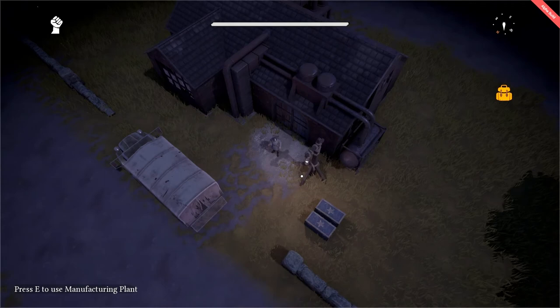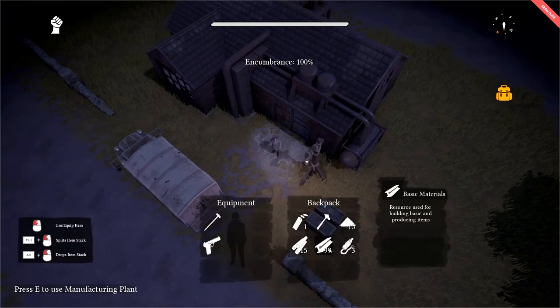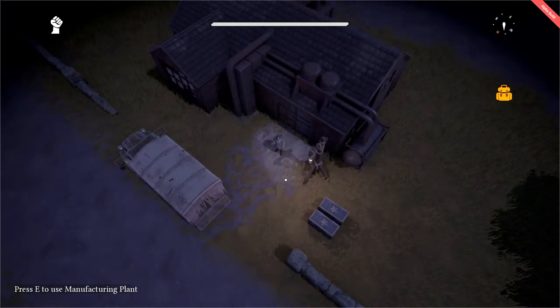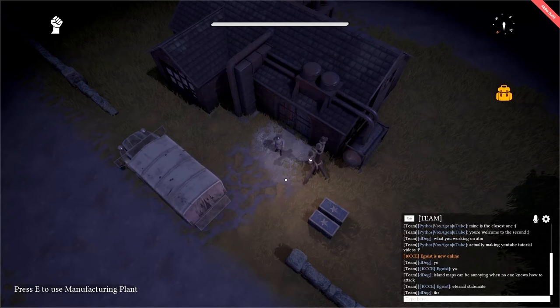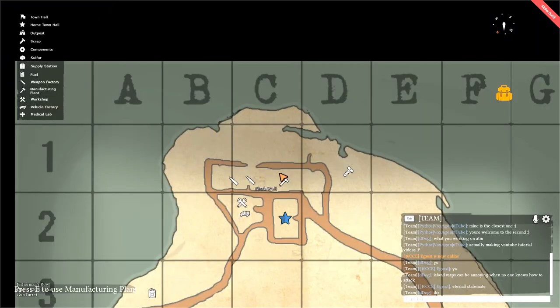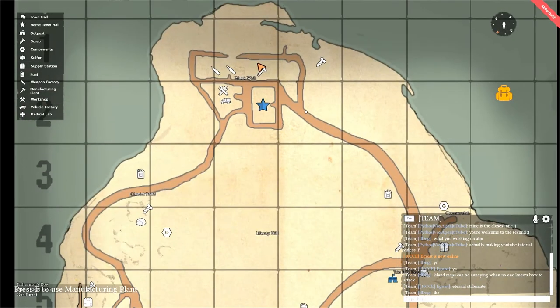The question then becomes, once we have created our various materials, what do we do with them? There are a few answers to this. If you have created these materials for various purposes, such as you want to build vehicles, or ferry them to an outpost or an FOB, or various other defenses or structures that you wish to build, you can transport them to where you need to go for that purpose.